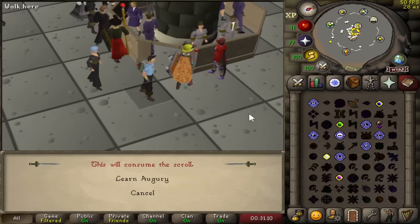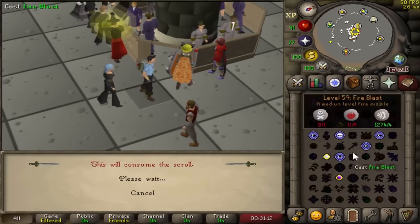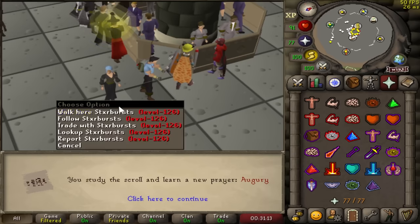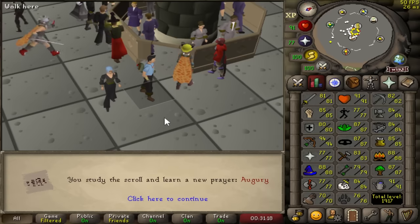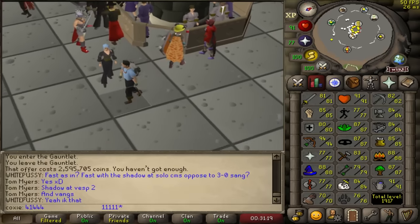I don't know why I have not bought an augury. I don't know why I have not gotten this scroll - it's not like it's that useful, but I should have had this a long time ago. We've got augury - prayer book is done. Hallelujah.